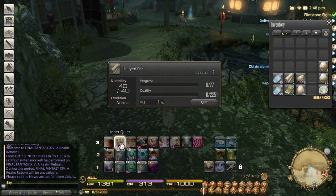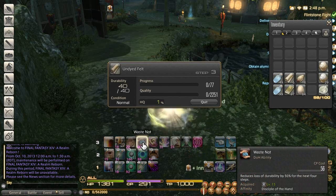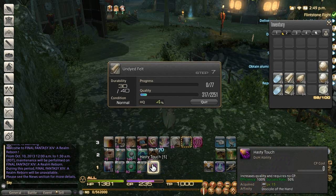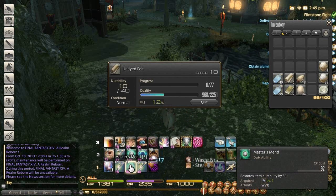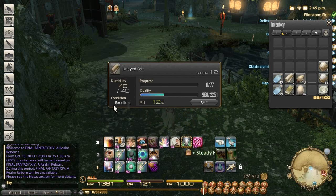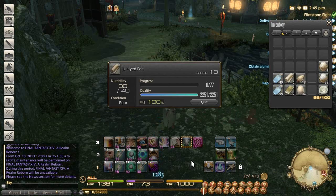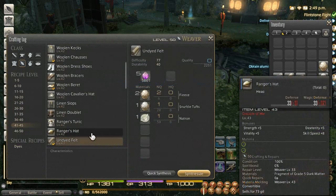Jumping forward, we're going to be moving on to the undied felt. I actually picked up some fleece earlier, a little bit off video. We're going to do the same routine with the 40 durability to see a little bit of a difference as far as how well or not so well it'll go. The twin thread was a one-star recipe — for some reason it kicks the high-quality bar's ass. But undied felt, on the other hand, is a little bit easier to manage, as well as all of the other 40 durability items below it. You can see I popped an excellent at around 12%, and then — bam — 100% off of an advanced touch with steady hand up. So that was an easy high quality; that'll happen from time to time.